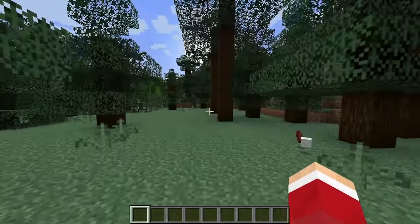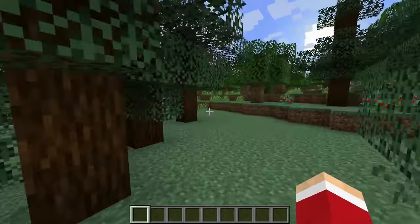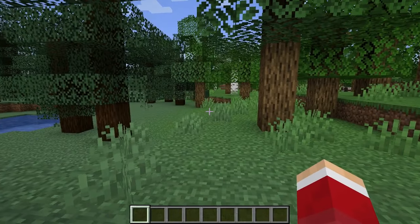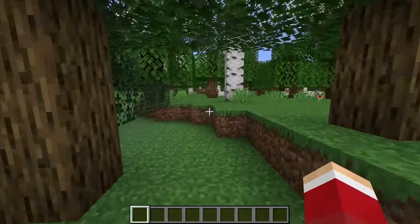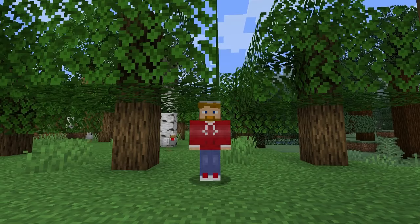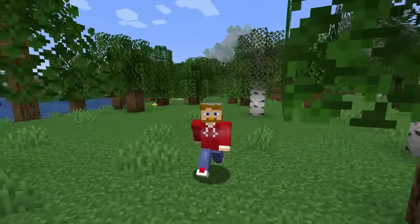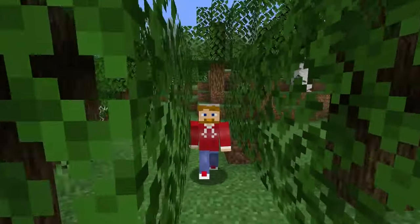The question about dripstone caves of course is how do you find them? Now it used to be that one of the best ways to find things is just to go and mine deep and then start mining across, like if you're looking for an abandoned mine shaft or a zombie spawner or something. You can still find them that way and it's not a bad way, so definitely if you're building your own mine shaft and trying to find a dripstone cave that way, it will work.